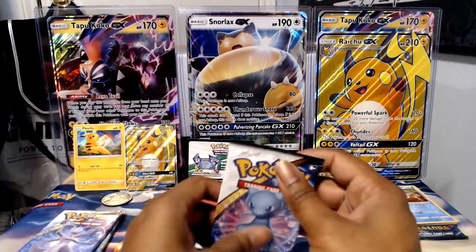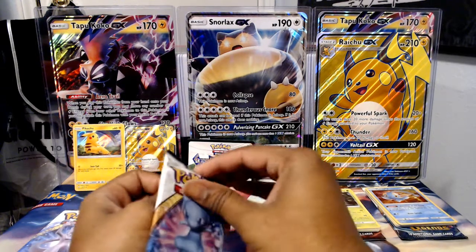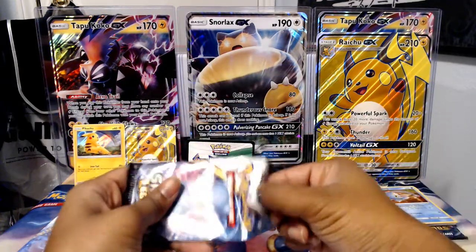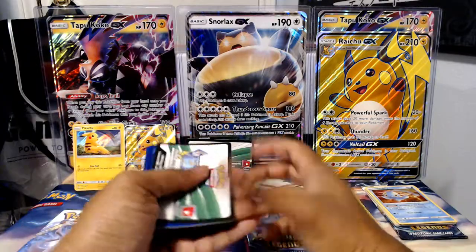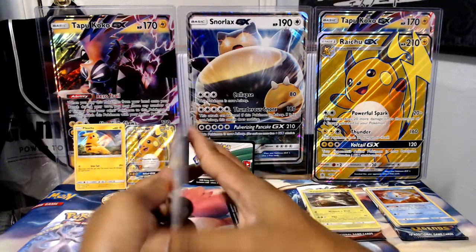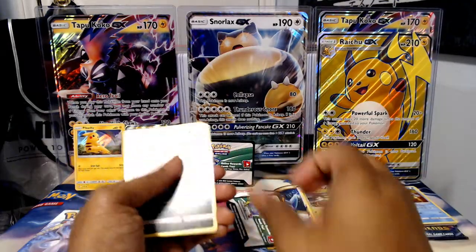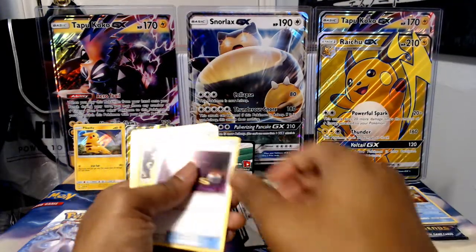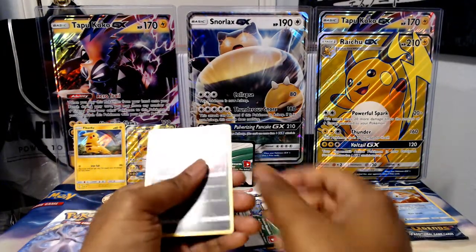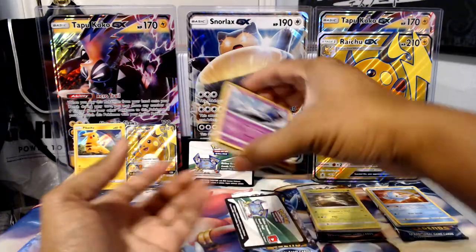Next up is Mew. What can we get? We have Bleasel, Minun, Stunfisk, Plusle, Purloin, Grass Energy, Switch, Carnivine, Electrode. The reverse is another Spirit Tomb. And our hollow rare is Latios.